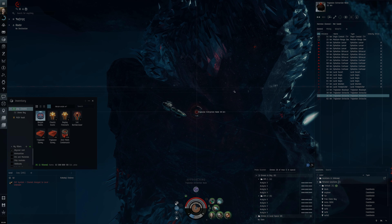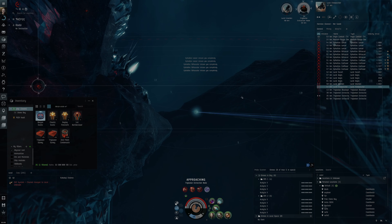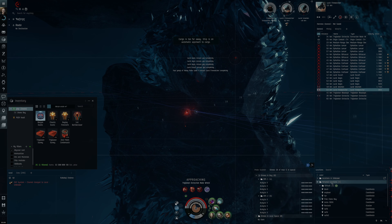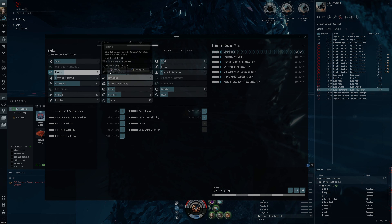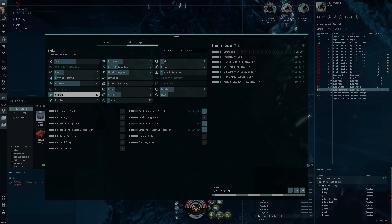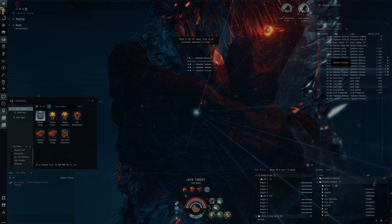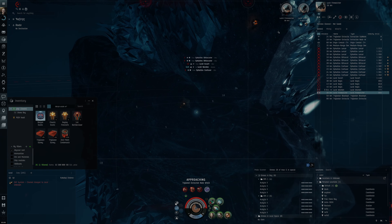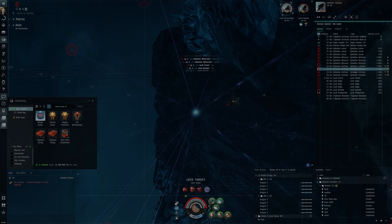We've got a lot of extraction nodes over here. There's a webifier and a nos — let's take them out, pop that one, grab this and pop that. We've trained quite a few skills lately; we've got almost perfect gunnery skills. Really good Gunnery V, Surgical Strike, Trajectory Analysis is on the way. Pop this extraction node — two extraction nodes are great to see. The one I was deciding to attack is by far the furthest away.